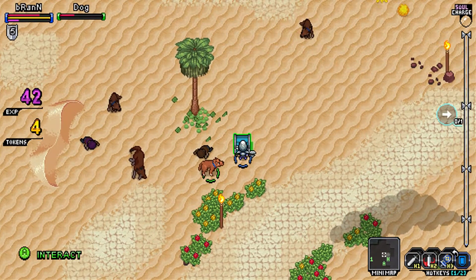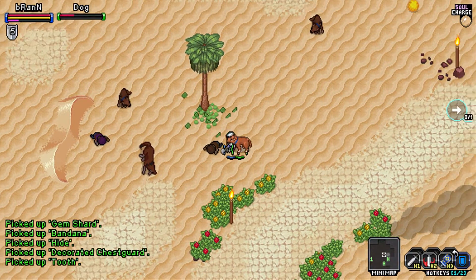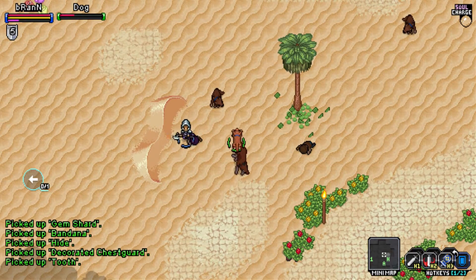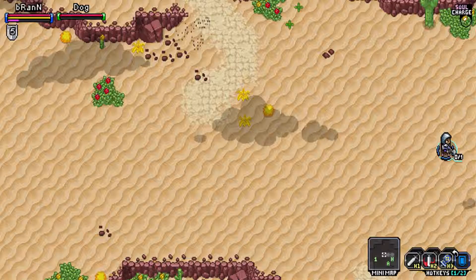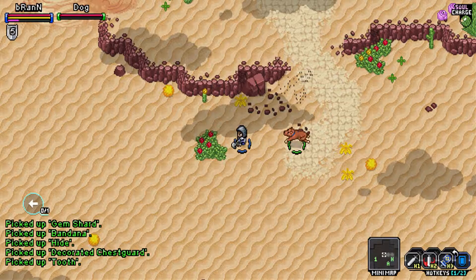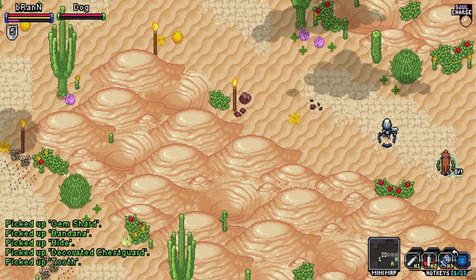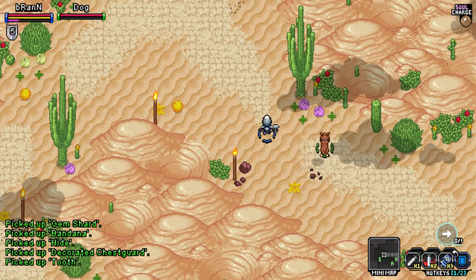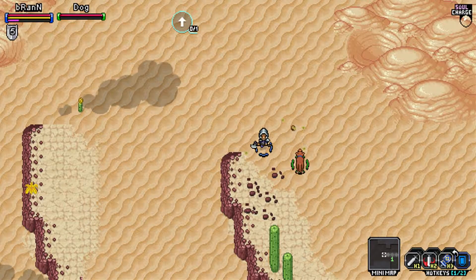Leave my friend alone. Got some good stuff. Let's head directly over to the two mark on our map and see what we can find there. Get some new quests. Got an interesting change in the landscape here.